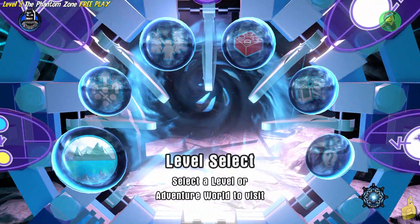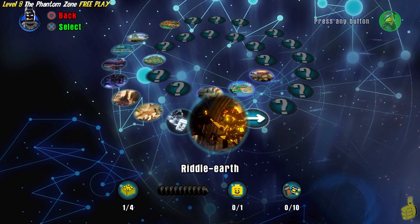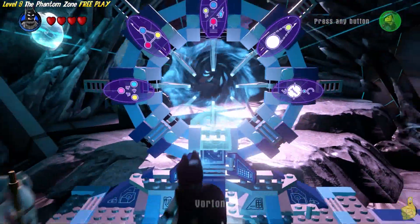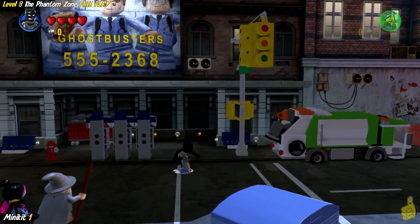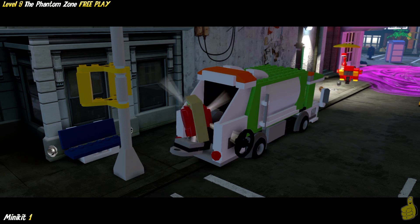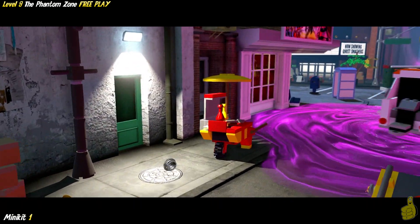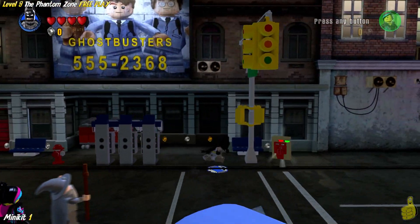Here we are in the hub area. We're level 9, which happens to be the Phantom Zone. We're continuing story because we hadn't quite played it on this playthrough yet. Keep in mind this video has been sped up a little bit and the cutscenes have been removed — at least the non-essential ones. As soon as we start, we're actually going to fire off a minikit right off the bat. Use your grapple hook to rip open the back of that garbage truck, and it's going to drive off and leave behind a minikit.